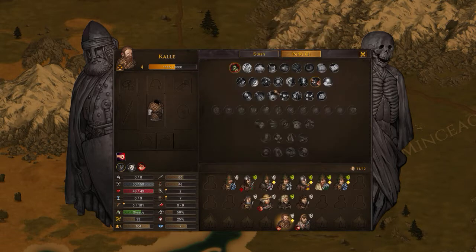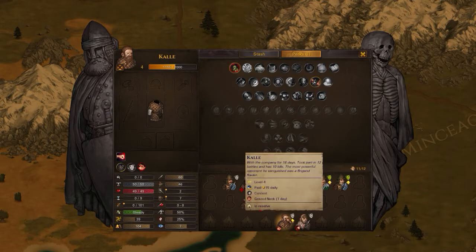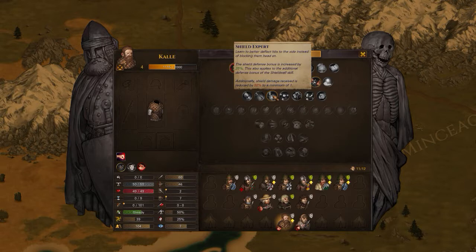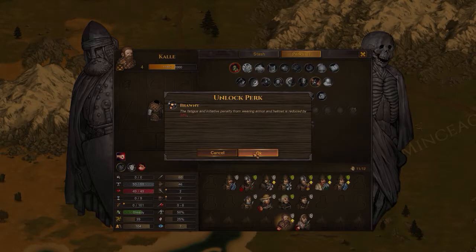We can actually level him — he can level already. He is a melee guy, a swift learner because he is an apprentice in his background, with nice melee defense theoretically. I think we should either give him Brawny — the fatigue and initiative penalty from wearing armor and helmet is reduced by 30% — or Shield Expert, which increases shield defense bonus by 25% and also applies to the shield wall skill. Maybe Brawny is more important. Let's give him Brawny first.